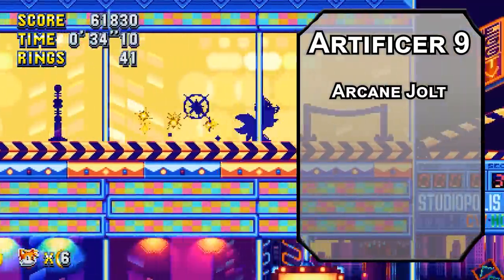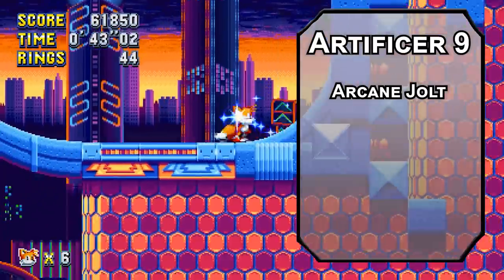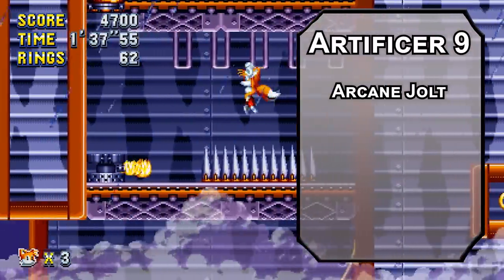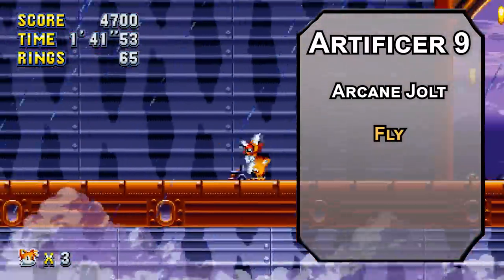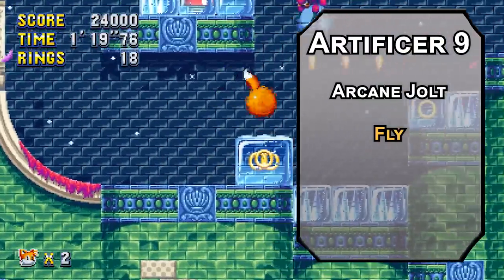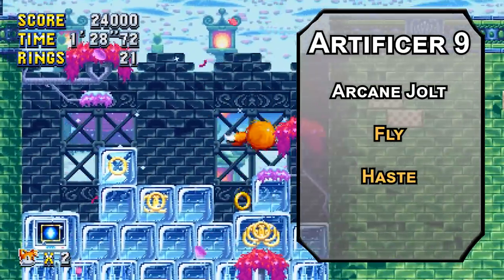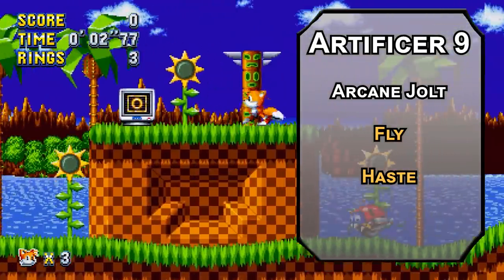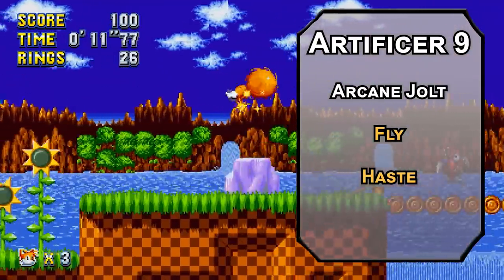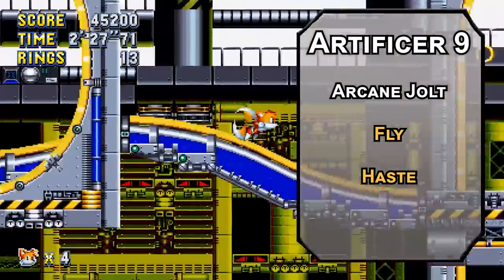9th level Battlesmiths get Arcane Jolt — that lets you add 2d6 force damage to one of the Defender's attacks, or heal a creature within 30 feet for 2d6 after it makes an attack, a number of times per long rest equal to your Intelligence modifier. But more importantly, this is the level that can make Tails and the tornado fly with the spell Fly, giving a creature a 60-foot flying speed for up to 10 minutes. You can also consider Haste, letting you double your movement speed, add 2 to your AC, give advantage on Dexterity saves, and an extra action to dash, disengage, hide, or make one more attack. Unfortunately Haste has no flying speed, so you'll have to pick and choose. The boosts from Mobile and Longstrider apply to both flying and movement speeds as well.